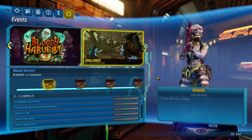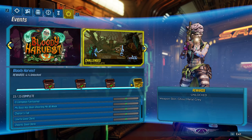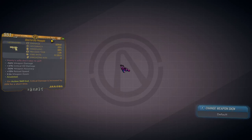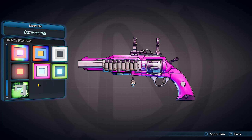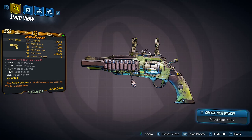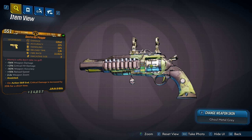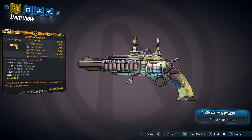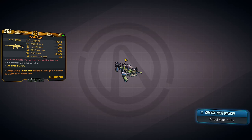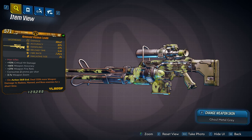The final reward you can unlock — for completing all 15 challenges — is the weapon skin 'Ghoul Metal Gray.' This is the big one. This is what everybody's trying to get and what you're going to be grinding for, especially those boss kills. I actually really like this skin. It makes little ghosts and ghouls appear on the weapon, which pairs really well with the weapon trinket obviously. It's animated and they just go across your gun. I like the nice color palette on it as well. Some people might not like it, but I really enjoy it. Here's what it looks like on some other guns, and the Lyuda right here.